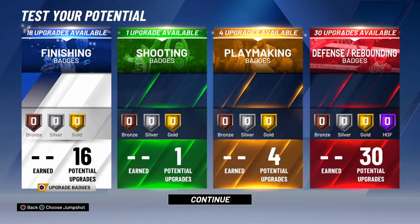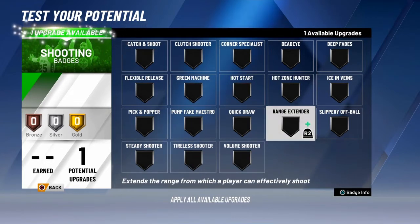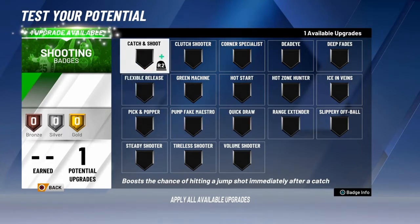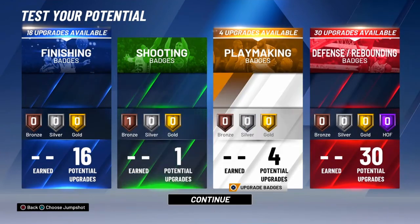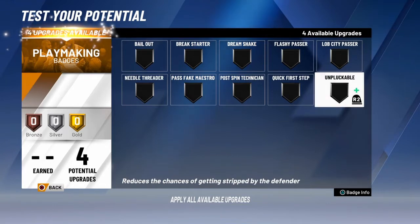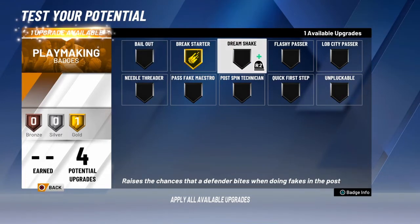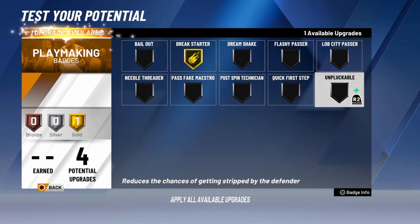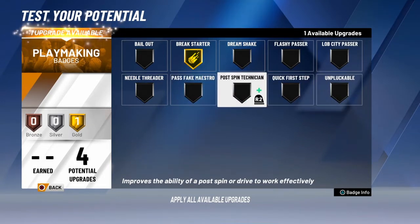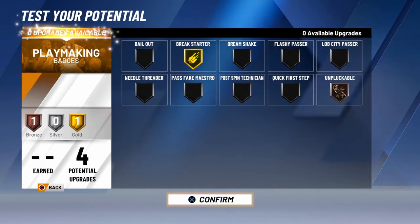For shooting badges I'll just do catch and shoot — it really doesn't matter. For playmaking, breakstarter gold, because I use breakstarter a lot. Besides that I'm not gonna be doing quick firsts or post spins. Unpluckable would be better because if guards want to reach on me I can actually do something about it.